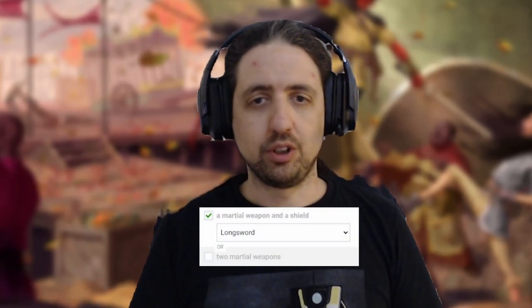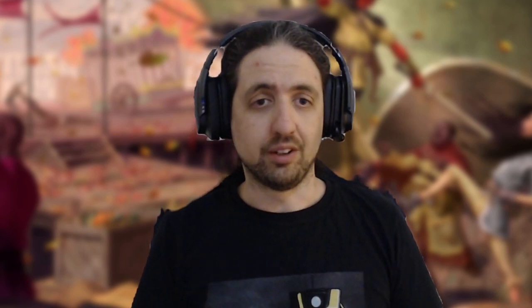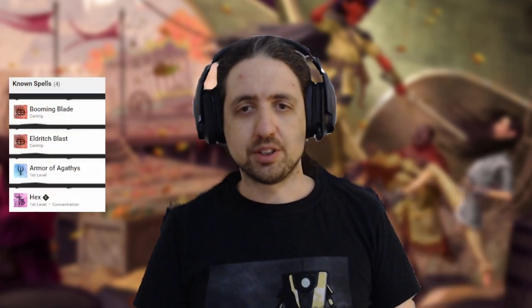For equipment, go with Longsword and Board — classic weapon and defense combo. You'll use it for a while. The next level we'll take in Hexblade. It gives a good early boost in damage and usability. Booming Blade is an excellent blade cantrip that scales up with character level, not class levels.